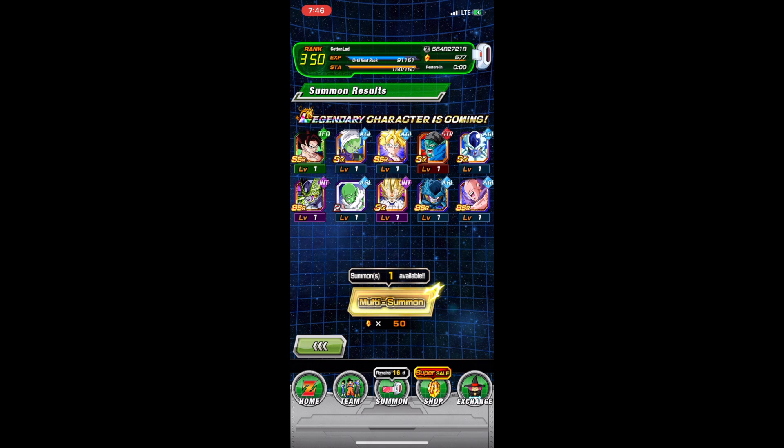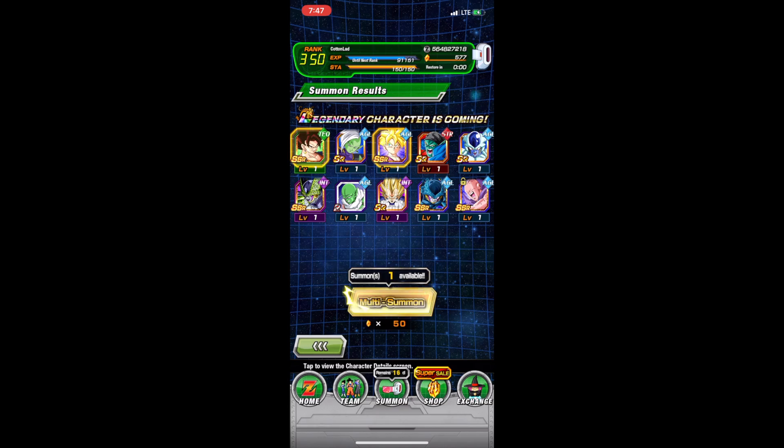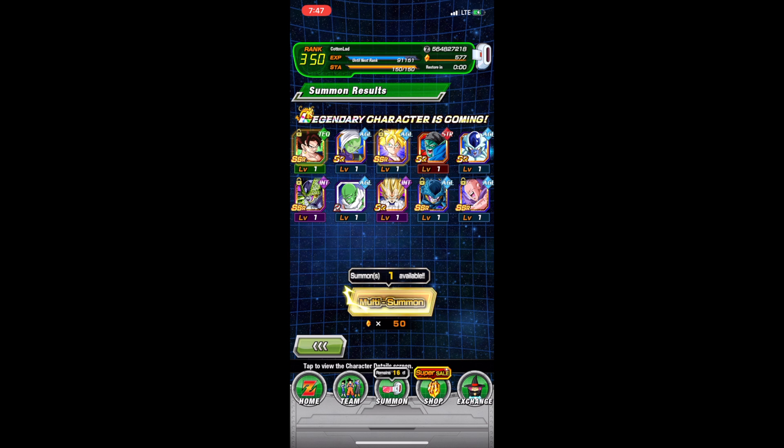Skinny Buu gets his awakening soon, so I'm going to lock him up. Cell Jr. — dupes for him. In Cell — dupe for him. Tech Vegito Buu, oh my god. I've never been this lucky. That is a screenshot right there — that is a screenshot.